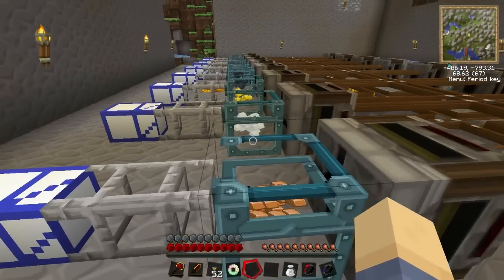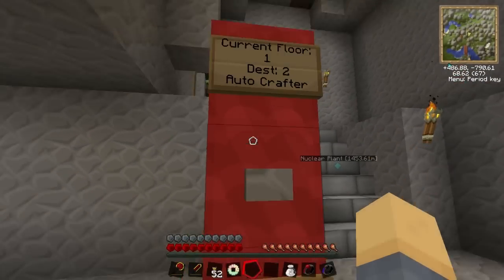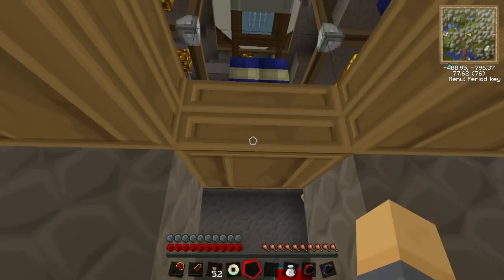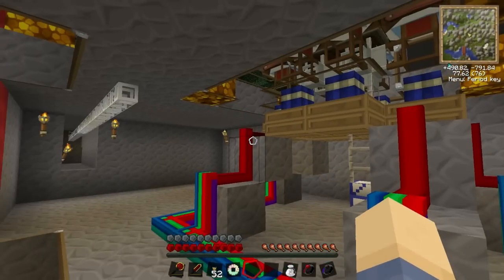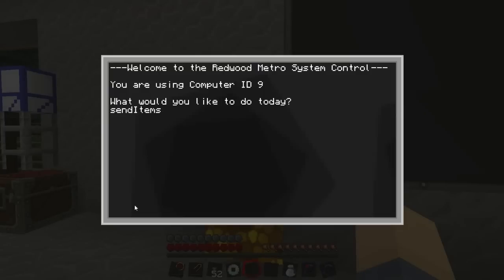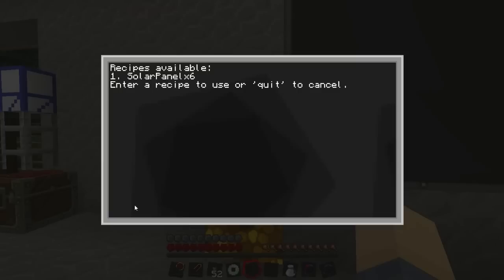Eventually I want to link this all up to a quarry and macerator so ores will just pump in and keep supplying the whole factory. Here is the auto crafting station - items get pumped up into here, go into the chest, and then redstone engines pump it back into the chest again. This computer controls the engines, turning them on and off from the main system. There is a solution for setting up all the resources for solar panels - you just click 'recipes' and it says 'solar panel times six' as a recipe.